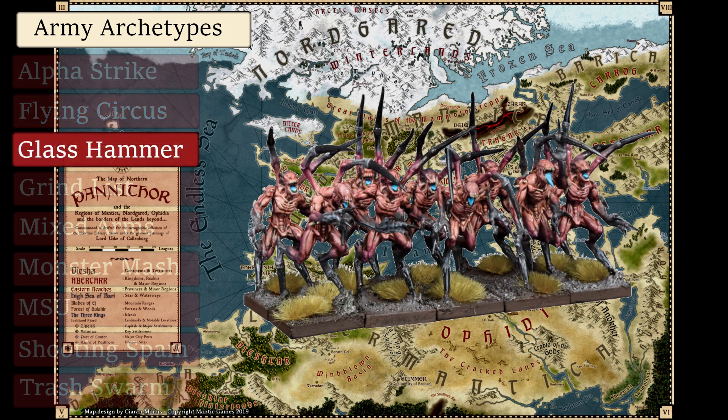Glass Hammer lists are those that rely on fragile yet punchy units — maybe don't have the speed to deliver an Alpha Strike. They rely on clever play and good use of chaff to deliver a devastating blow.